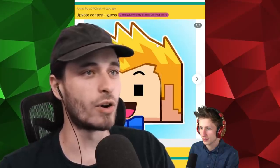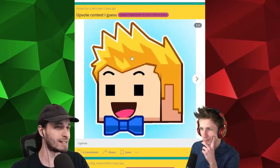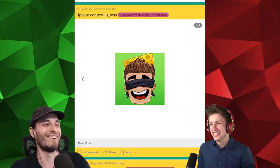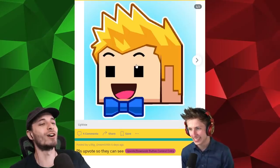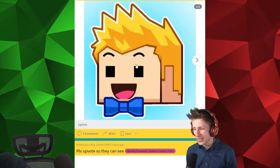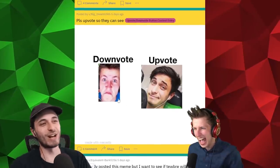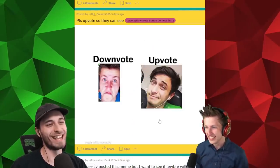We got an upvote contest and downvote contest. Our moderator has created a new tag called upvote/downvote. It's such an old icon though — like, it's just cheese, dude. Oh, they're using our second channels that neither of us upload on anymore for the upvotes and downvotes. Oh no, my hat! That's so funny. Here it is again — they're just using old stuff, not even the new stuff. That one's actually pretty funny, bro.